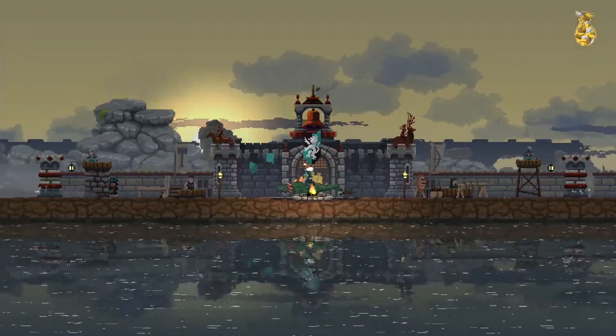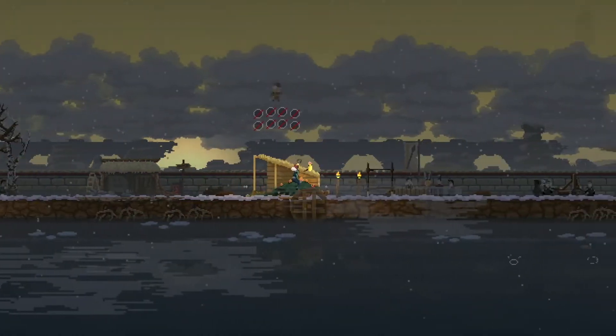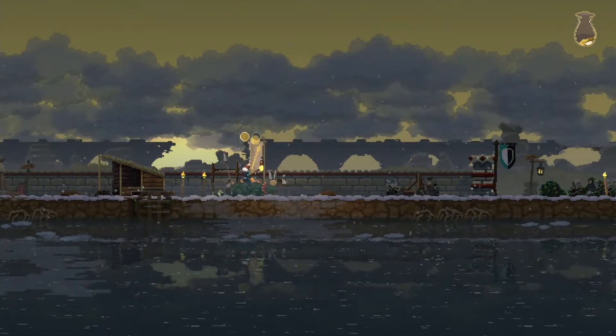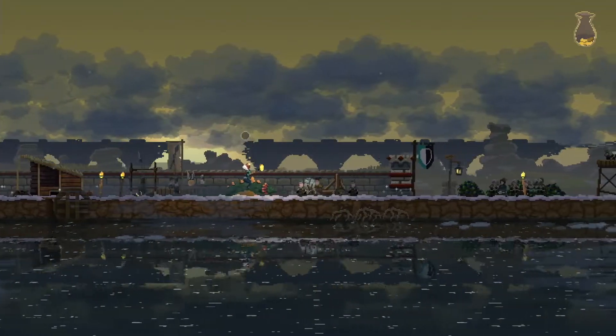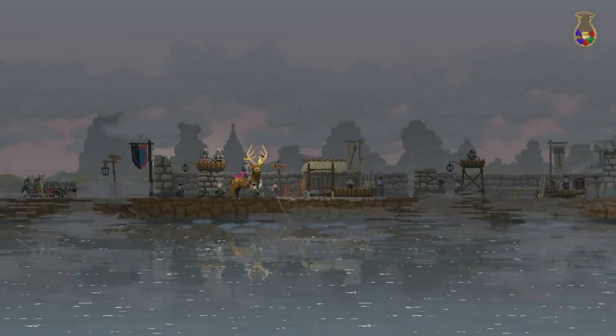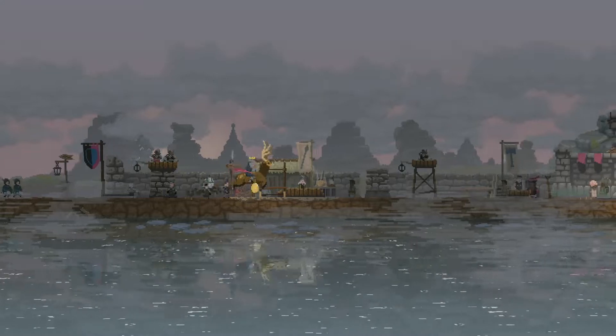The night time attacks in winter are the same as they are in any season, but the lower income means building anything new and recruiting more villagers gets slowed down — though it's still possible to continue as usual and destroy portals. You just need to be a bit more careful, making sure your defences are strong enough for a blood moon attack, and you've got enough coins to rebuild if not.